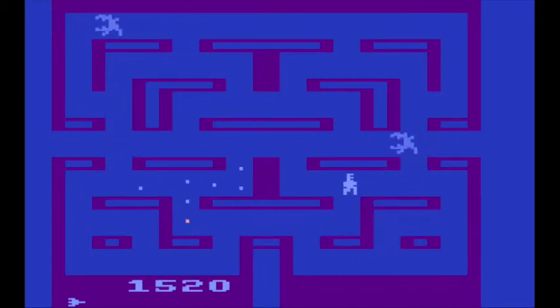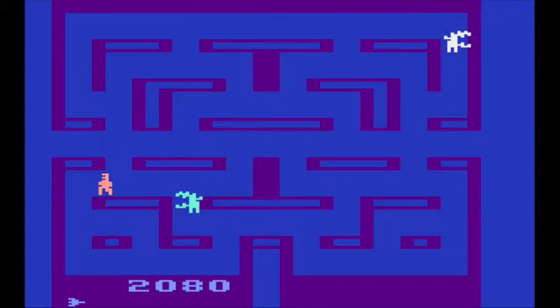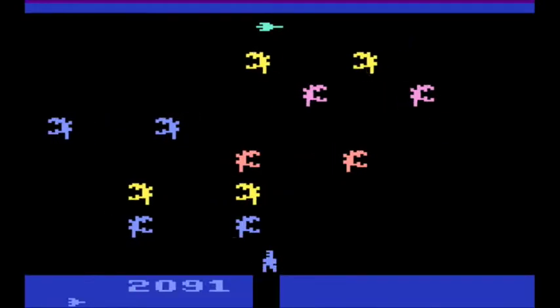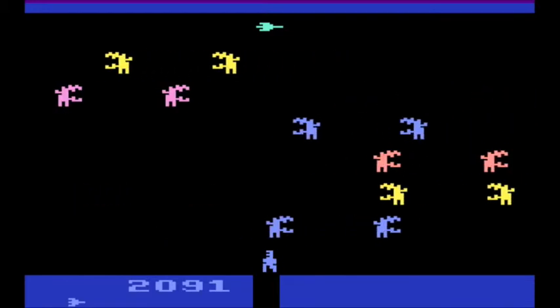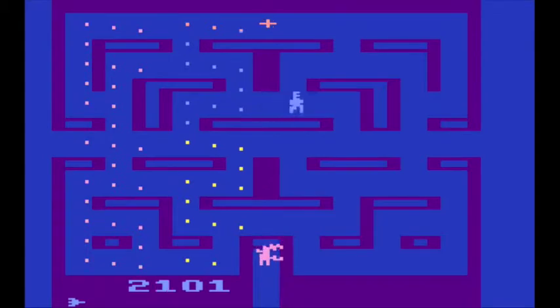Basically it's the same concept: you're going through a maze, collecting the dots. If you collect power pallets — I don't know what they're called in this game, but I call them power pallets — it turns the aliens blue and you can eat them. Then when you clear the level, you get this little Frogger-like stage, which sucks because you can only go forward; you can't go left or right.